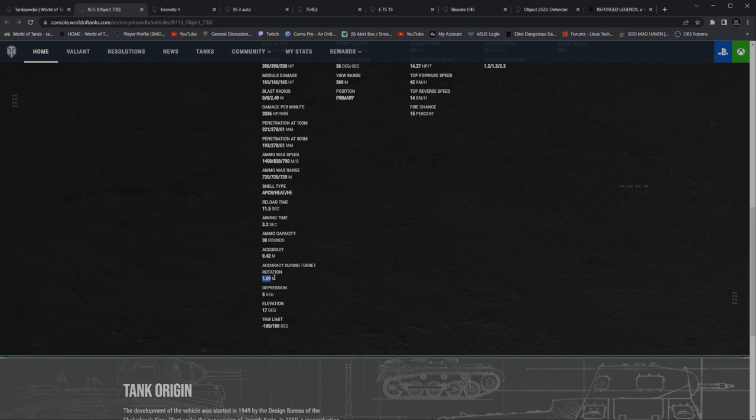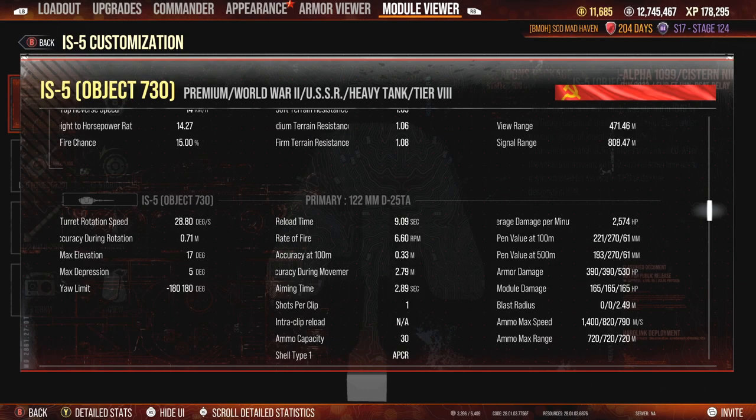Pretty good. And then accuracy during movement, we're talking about redoing that as well — 2.2. Over on this, accuracy during movement: 2.79. That does not look like they redid it the way that they said they did, unless this was intended. But accuracy during movement — I swear we just read that they buffed it from 0.24 to 0.2. Unless this statistic is different than what I'm thinking it is, I guess I could be wrong.